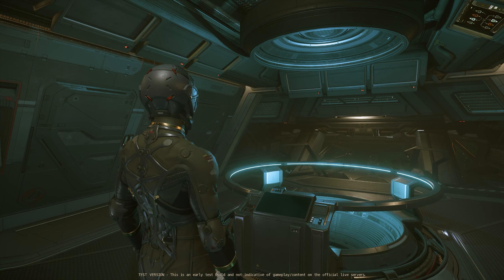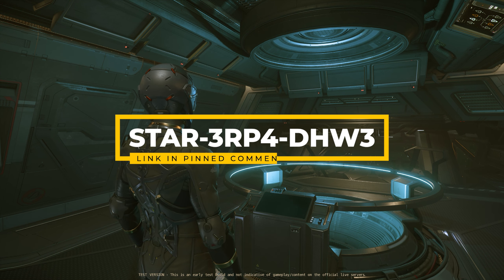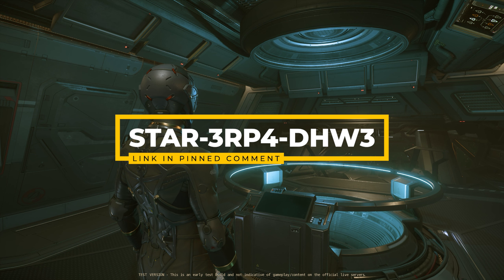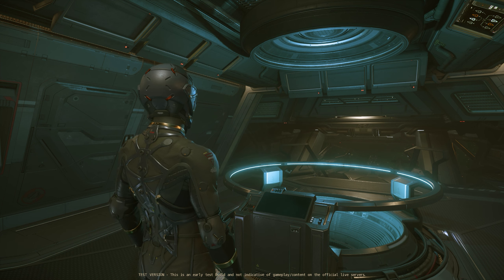If you're a new player and you're looking to get into Freefly, which you'll be able to do as part of the IAE 2954 celebrations coming later this month, please consider using my code to get me to 500 referrals — I'm only two referrals away. You'll get 5,000 extra UEC for your troubles, which will help you on your own journey in Stanton.